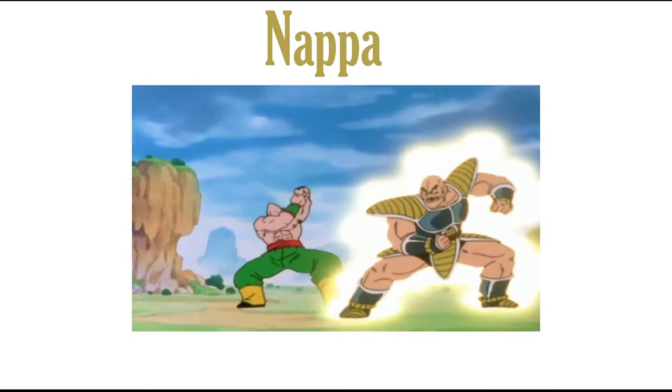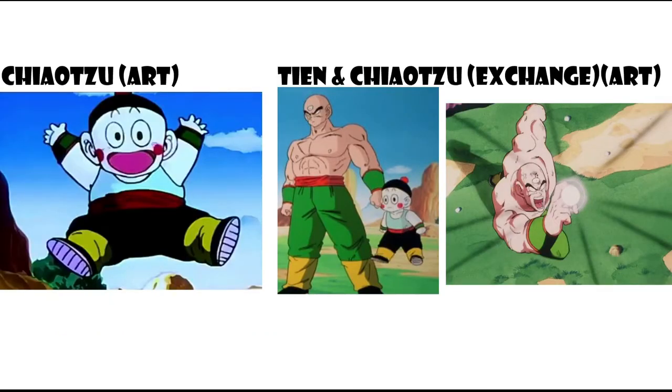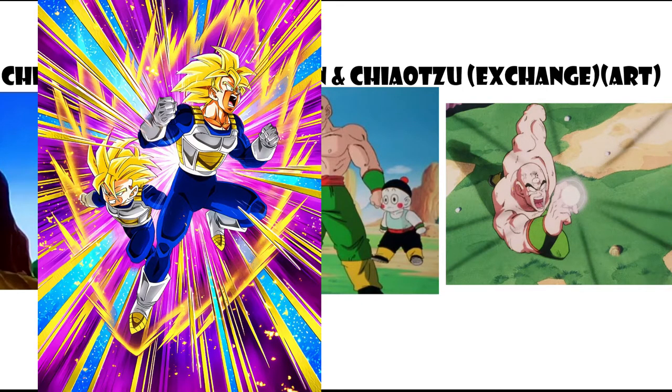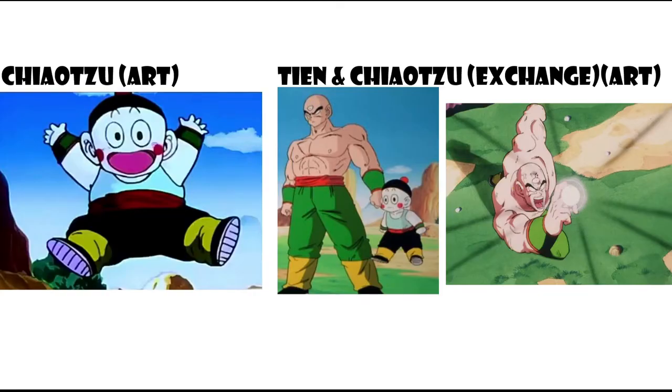For free-to-play units, first is the Saibamen. They had a pretty important role in the Saiyan Saga — they could start as one Saibaman then transform into a group, since the Saibamen were actually a menace fighting the Z Warriors. The next free-to-play unit would be Chiaotzu and Tian as an exchange unit — I'll explain specifically why those two later. We haven't gotten a free-to-play exchange unit in a while.